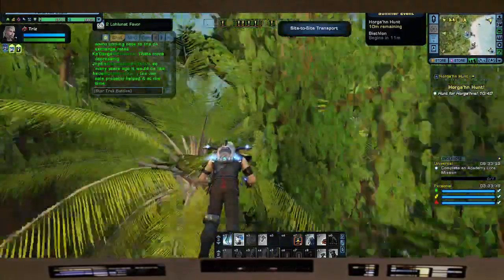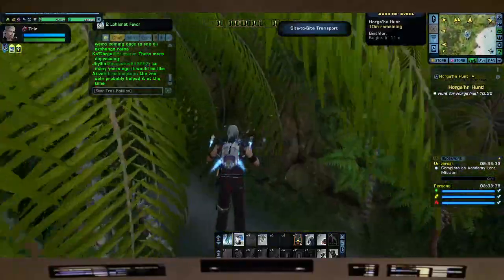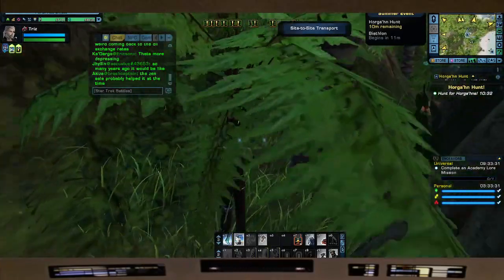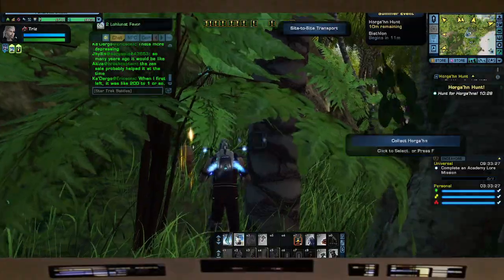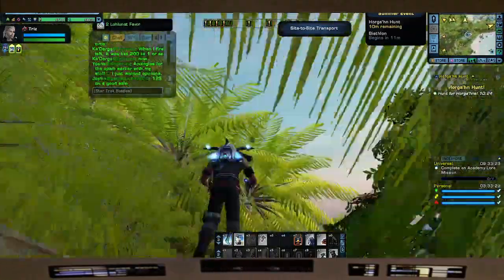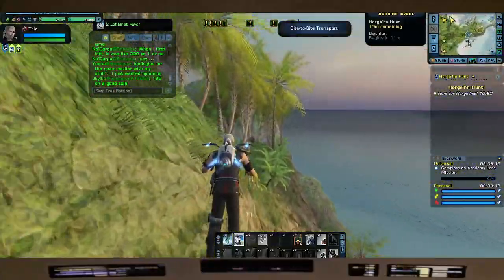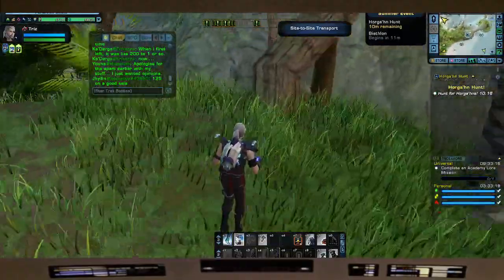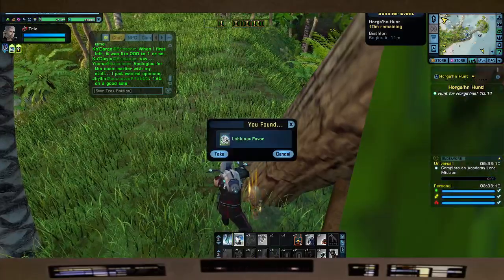For the next one you're going to have to follow the path — look at your mini map. Once you run these a couple of times you'll know where they are by heart. The goal is to collect as many of these favors so that you can get some of the awesome modules and other goodies — even ground barbie stuff.